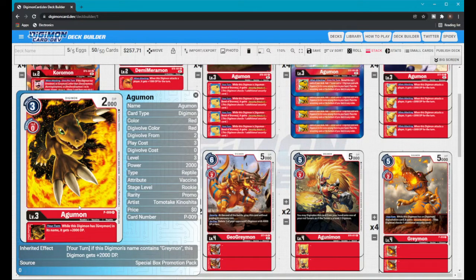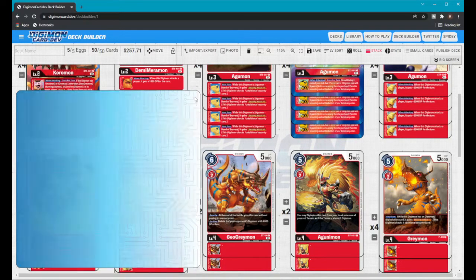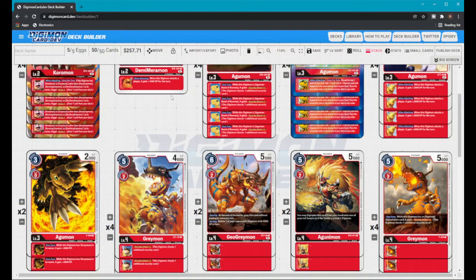The last two Rookies are two Agumon Promos. You can switch these out for any other Agumon — one that reveals top three to get a Greymon or Omnimon, or the Starter Deck one that gives 1000 DP to a Digimon. I chose this promo because I prefer the 2000 DP when swinging with the promo Greymon.